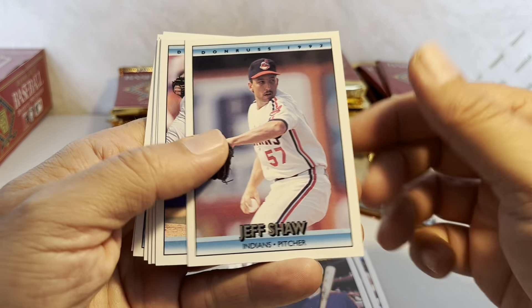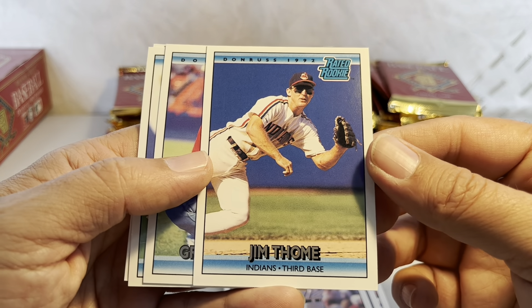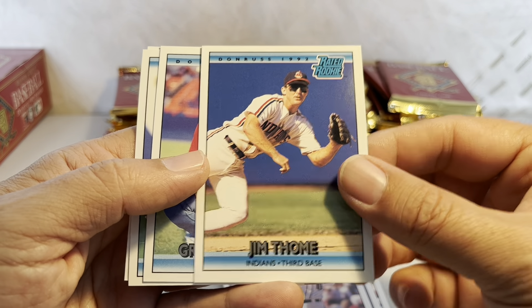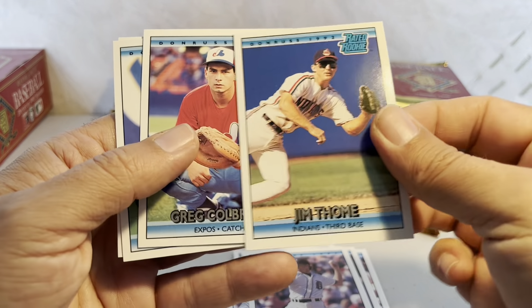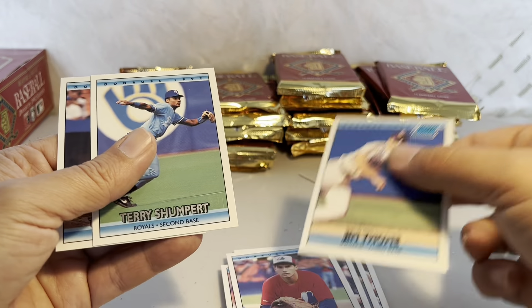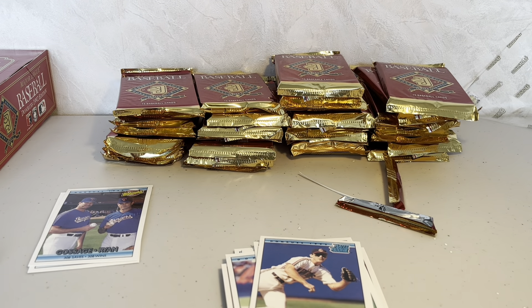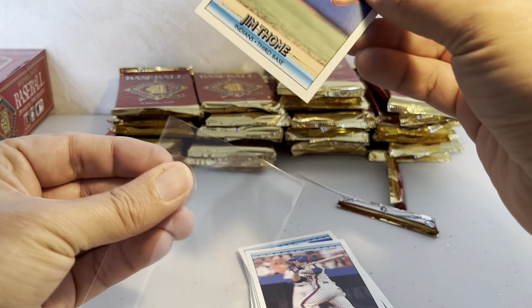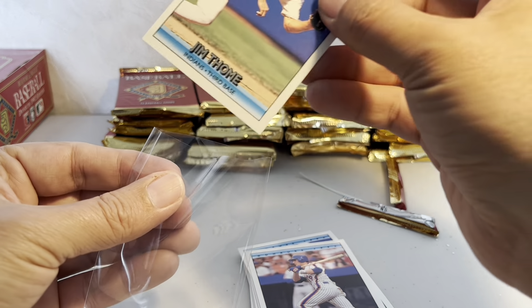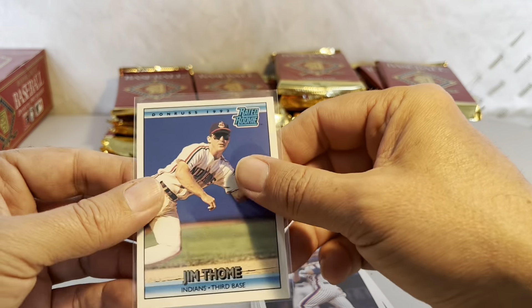Mike Jackson, Jeff Shaw, Jim Cott — bunch of relievers. And there's a hit: Jim Tomei, Rated Rookie. Nice looking card — James Howard Tomei, card number 406. Awesome. I'll put that in a sleeve. That's a card I'll keep — I'm sure I've got this card already, but probably only just one or two of this Tomei rookie card.